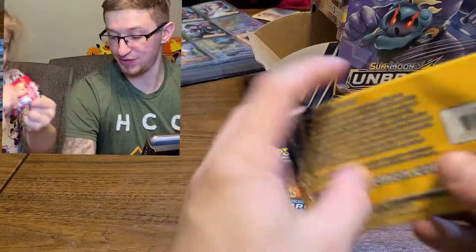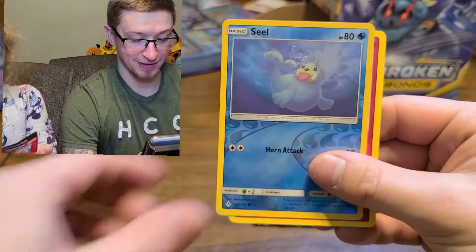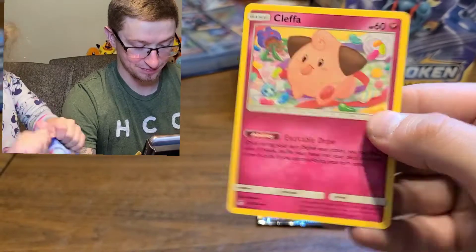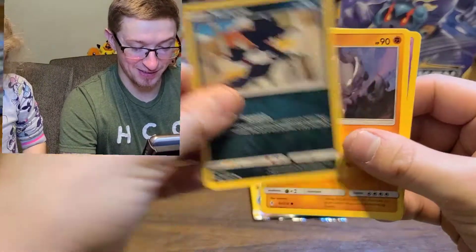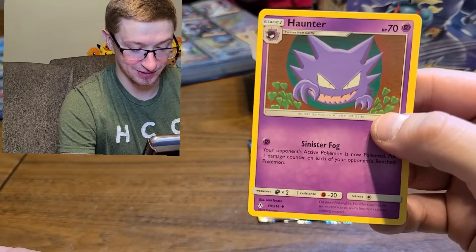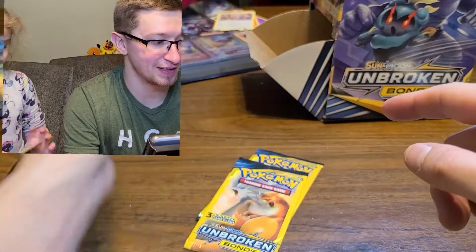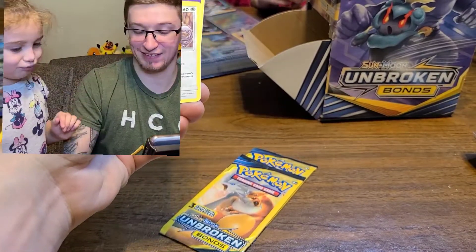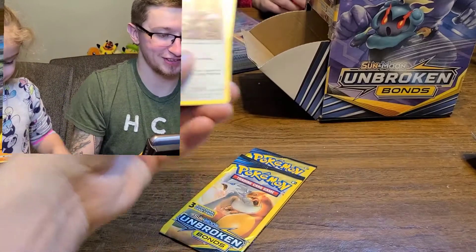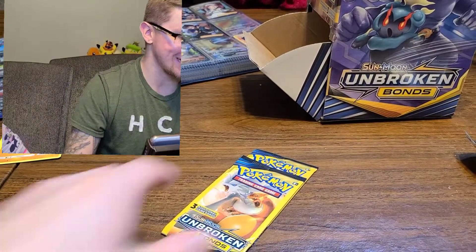Poliwag, Spritzy, Redfish. I want the rainbows! Grubbin, reverse Seel, and Cleffa. Murkrow, Rhyhorn, and another Haunter - we need that card, it's a pretty neat looking card. We only got two packs left - well, did Mommy open up another pack? Yeah. Lily got a Zubat and a cool looking Oddish. Mommy got a Kommo-o, Braviary, and an energy. There's only three packs left - Mommy has a pack over there.